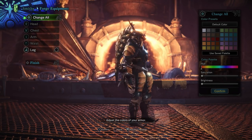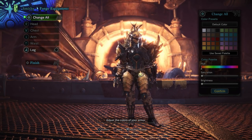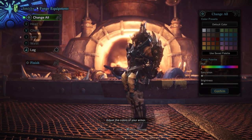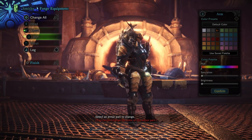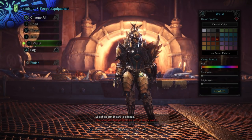Interesting — you actually cannot change any of the colors on this armor. I was trying to figure out why it wouldn't work, then clicked on another piece of armor and it let me into the customization. So we can't change the colors of this armor, which is unfortunate — would have been nice to mess around with it a little bit.